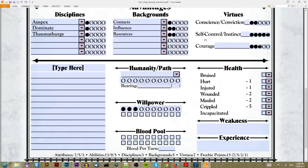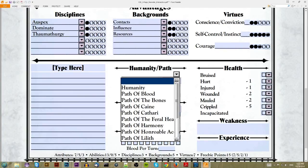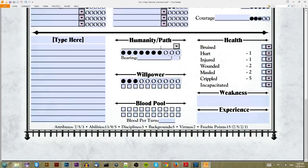As I mentioned, your Willpower is equal to your Courage at its base, and your Humanity slash Path is equal to your Conscience plus your Self-Control — so that's seven for Humanity. The base path is Humanity, which is where your character is on the path of struggling to contain the beast within and maintain their human-like nature. There are also other paths you can go on, but Humanity is just fine for most characters and fits very well with the base theme of Vampire the Masquerade.